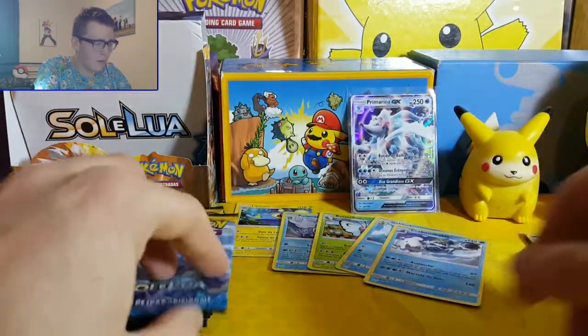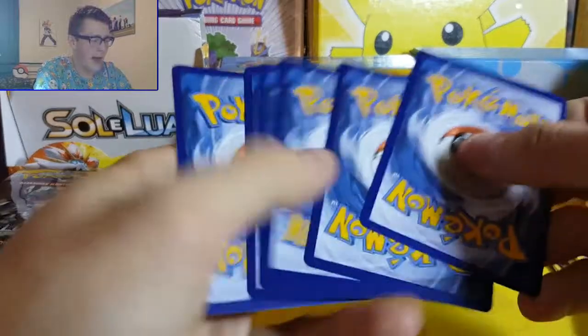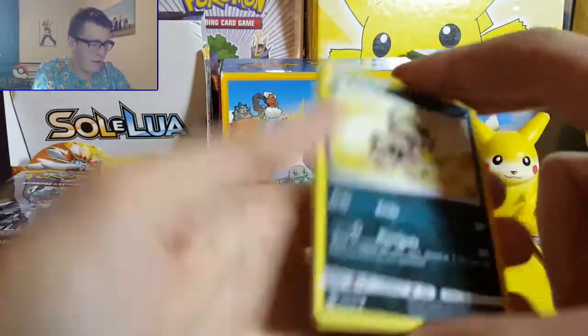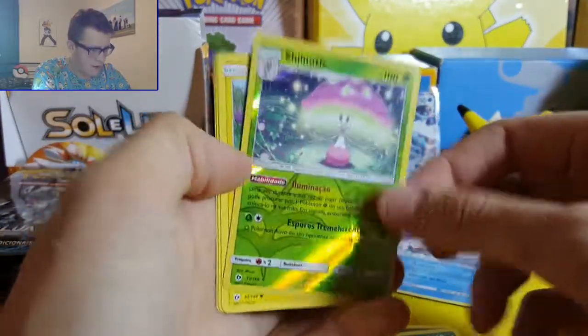What I've noticed so far is that all of the Pokemon have exactly the same names as their English equivalents, which is quite different from some of the other foreign packs I've seen. German packs, French packs - some of the Pokemon have different names. Sandile, Kavana - a rare reverse holo Shiinotic, which is quite cool.